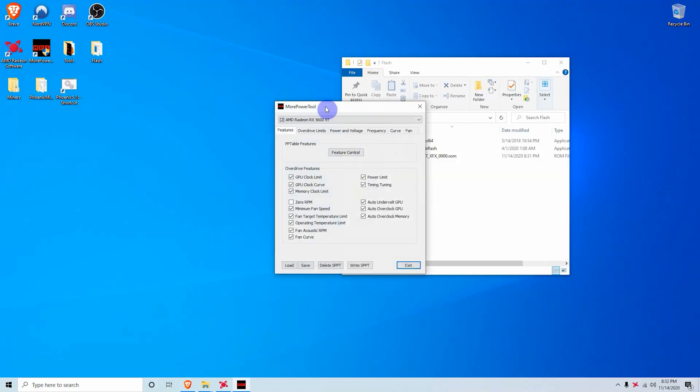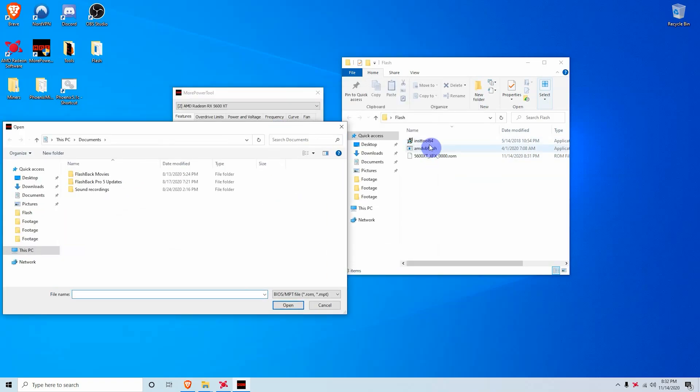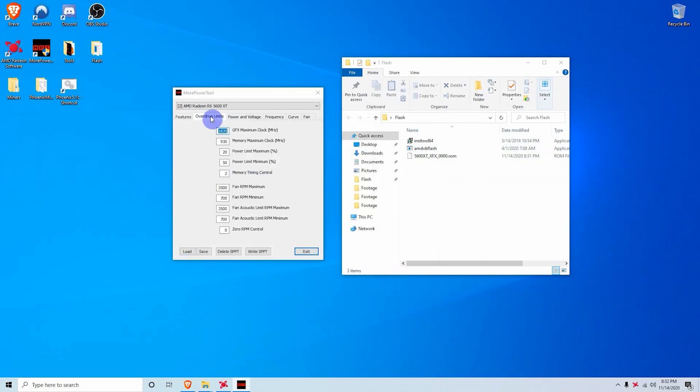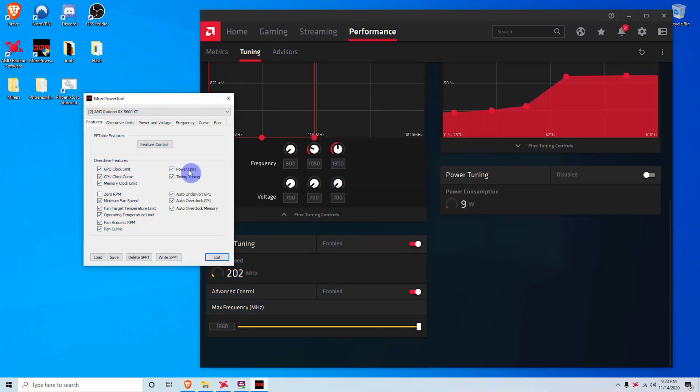Now load that BIOS into More Power Tool — run it as administrator, click load BIOS, and locate it in your flash folder. After your BIOS is loaded you'll see all the values for it. The only change we need to make in More Power Tool is setting the voltage value to 700, which will give us the ability to undervolt the card all the way down to 700 millivolts. Then click 'Write SPPT' and it will ask you to reboot your system, after which we can start overclocking.